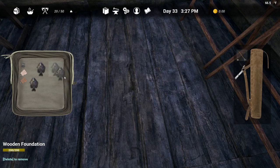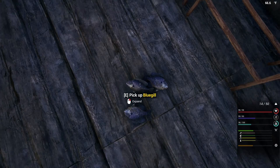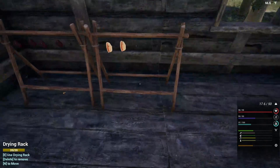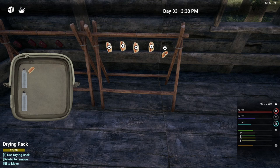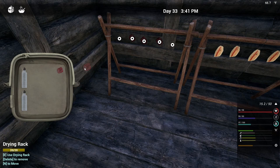You've got to harvest them — drop them on the ground, go ahead and drop them all, and harvest, harvest, and harvest. Just harvest them, get the meat, and then put it on the dryer rack. There we go. This should be done — dried meat is done. Let's grab those because we need some meat.